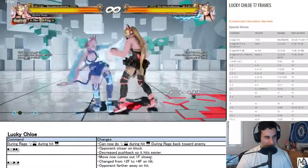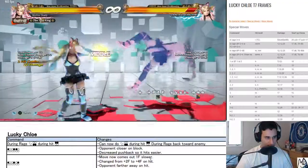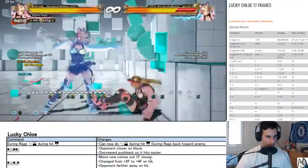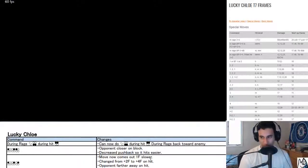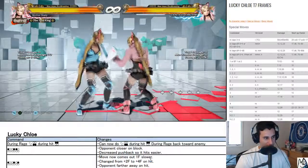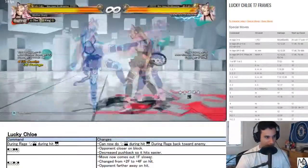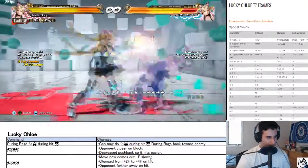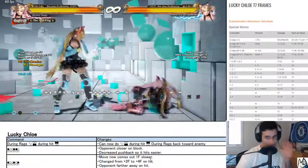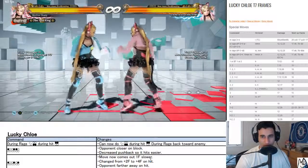This is so that when you get the launch you're able to get to the wall better. This is overall a great change. This is one of those things you always wanted — you always wanted to make her life a lot easier, and now you're able to do it. Super nice. One two two now comes out one frame slower, changed to plus two to plus four on hit, opponent farther away on hit after move — the character was standing, now she's crouching.